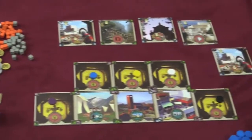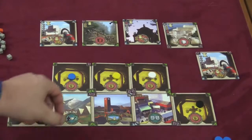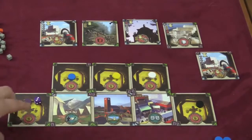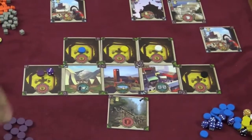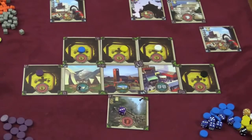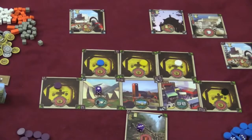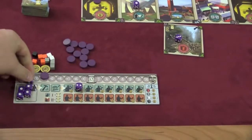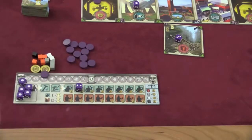On a player's turn — and players will keep going until everyone has passed — they can do two basic things. They can send one of their workers out to activate a building. So let's say I go to this building here — it's my gold mine, and I get three gold for going there. Basically, you get something equal to the experience of the guy you sent out. Sending a guy here gives you another worker. And when you get another worker, you place him here, and at the end of your turn he'll move here, then over here, and you have another worker to work with.